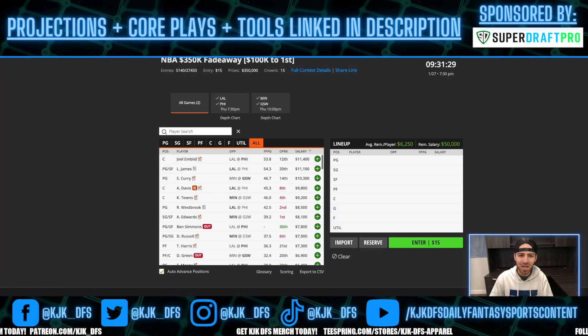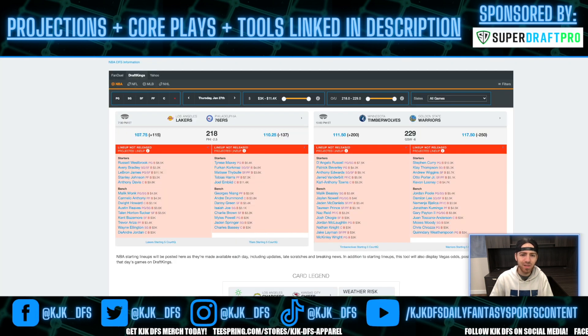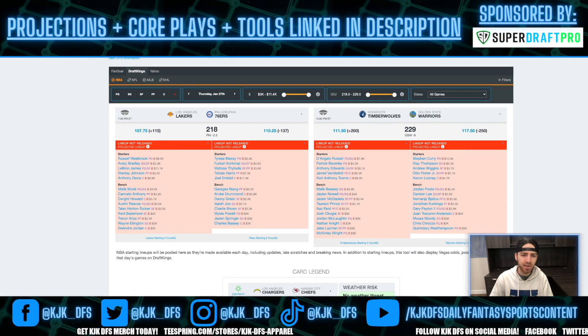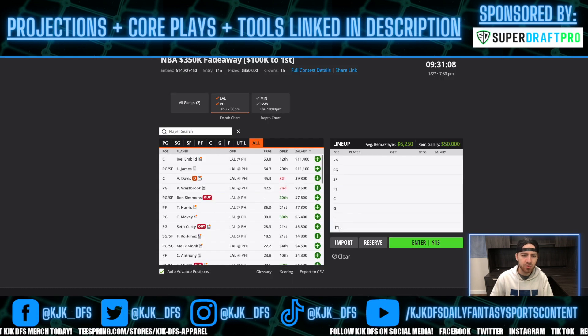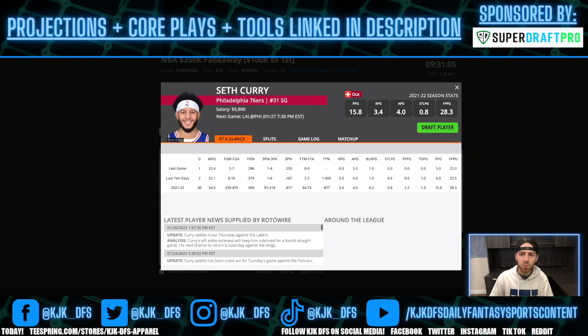It's only a two-gamer so it shouldn't take too long. In the first game, we have the LA Lakers taking on the Philadelphia 76ers. This game comes in with a 218 over-under — the lowest total of the two games — with a 2.5-point spread in favor of the Philadelphia 76ers. The Sixers are still dealing with some injuries: Seth Curry is continuing to be out, Shaq Milton is continuing to be out, and there are going to be some bumps up to certain guys in the rotation.